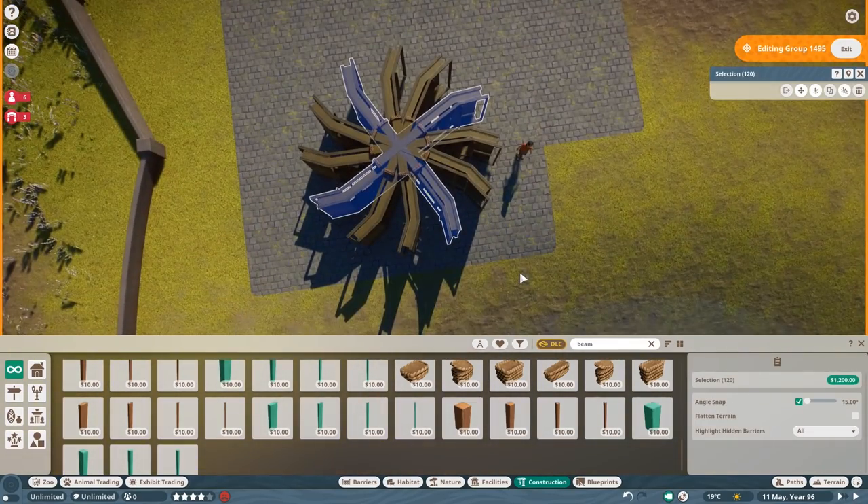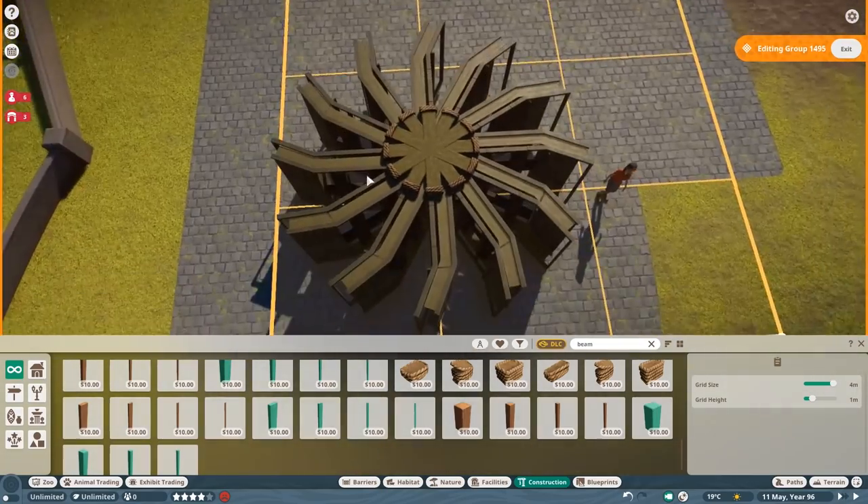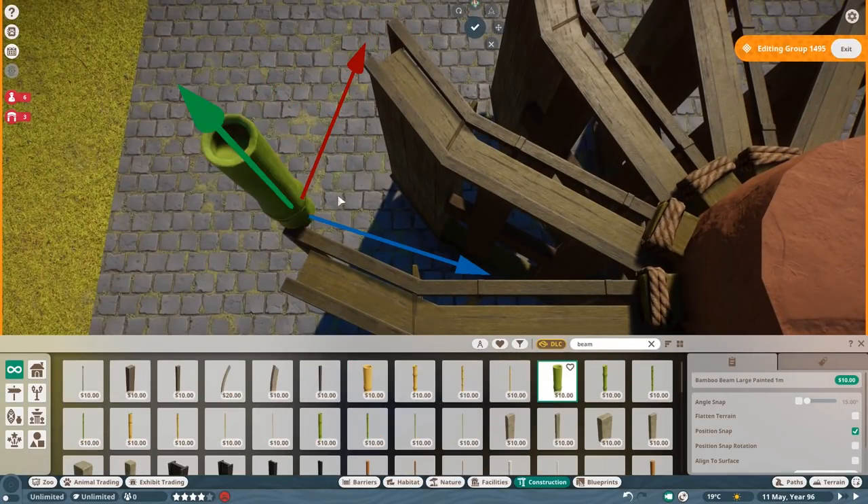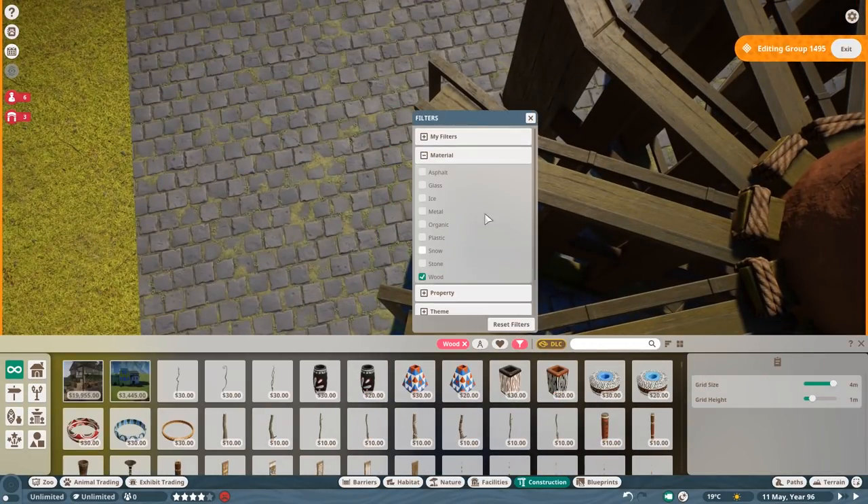Another thing I wanted to talk about — while you can see I'm creating a water wheel in the background here. Yes, I know there is a water wheel in the game, but you know me, I need to create my own stuff, so we are going to do this.